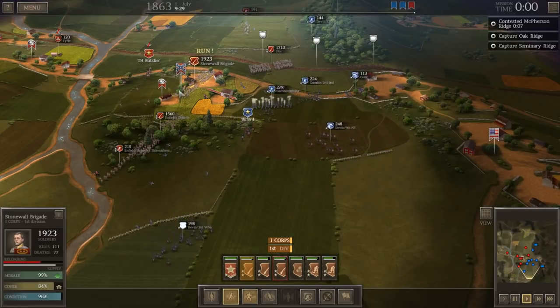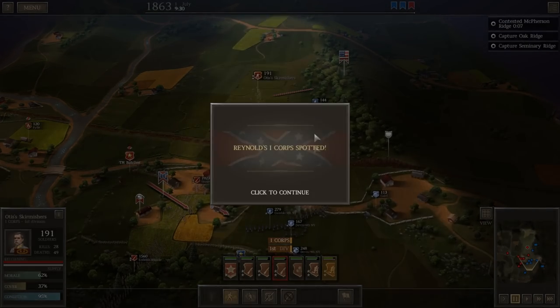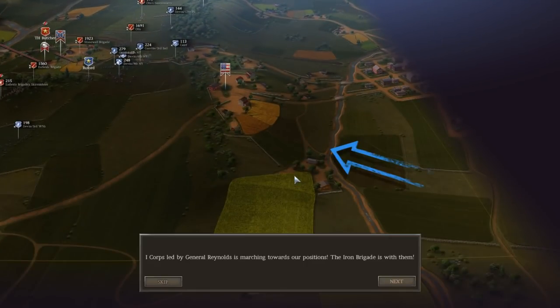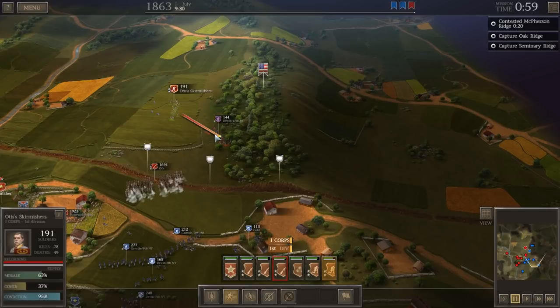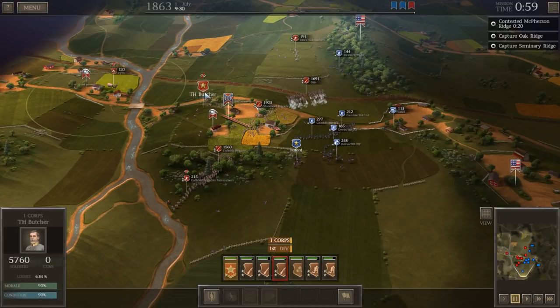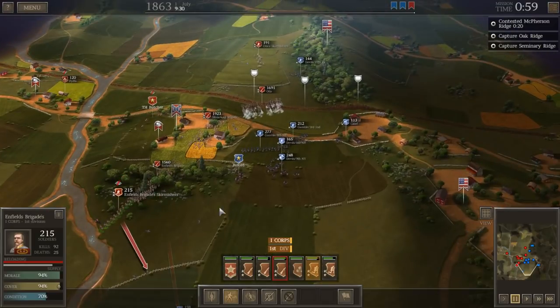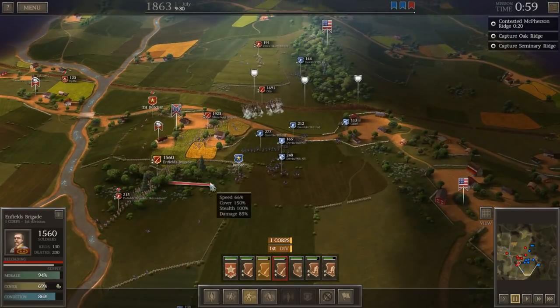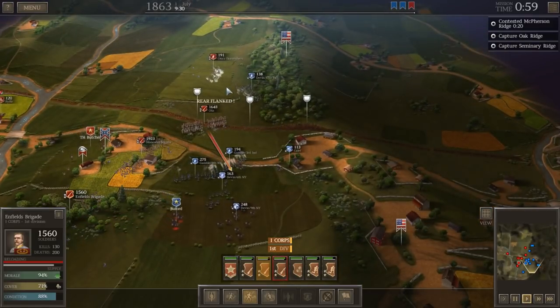Advancing across open ridge lines. Reynolds' First Corps is spotted — First Corps, led by General Reynolds, is marching to our positions. The Iron Brigade is with them. So the enemy is going to have more infantry coming up. We should have some reinforcements coming shortly as well. I'm going to try and flank these troops — Otis, charge Devon to get him off our flank.